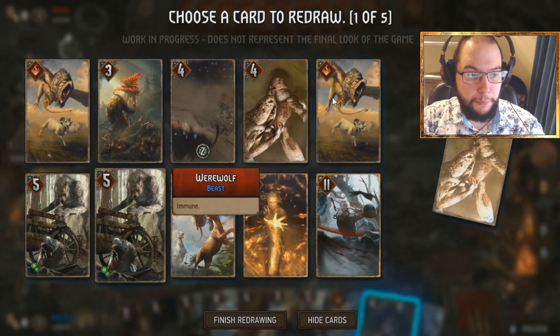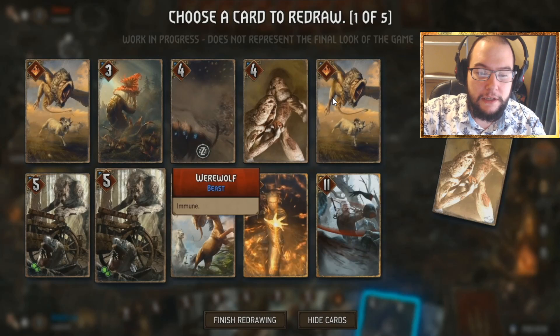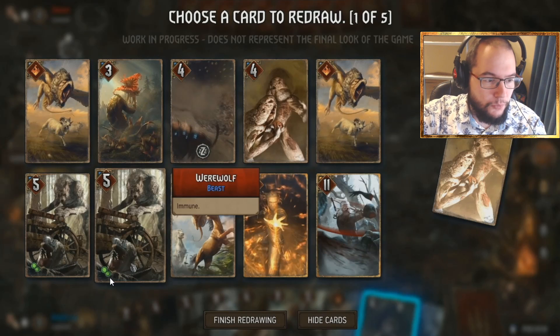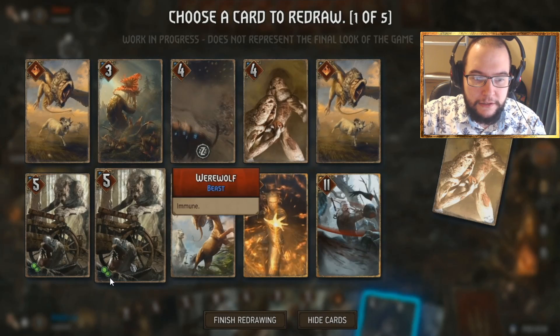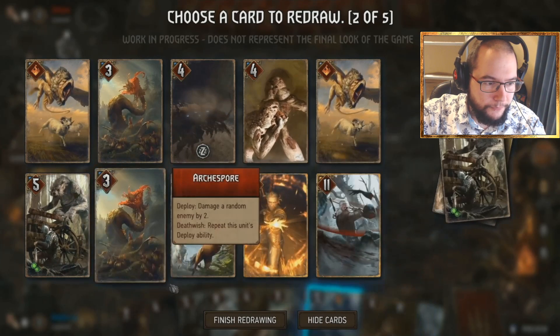The Werewolf has the ability to be immune and has the primary category of Beast. It also has a little icon that looks like a mutagen icon — I think this is just the immunity icon. The reason immunity needs an icon is so that when it's on the board you can see it clearly and won't accidentally try to target it. The Archer Spore is next — showing different types of abilities. We had a passive earlier, a special, and now we have deploy. There's also a death wish ability on display.